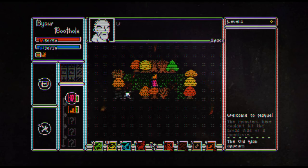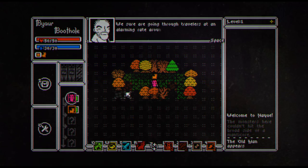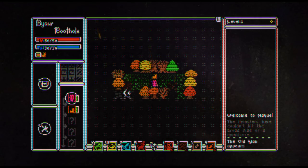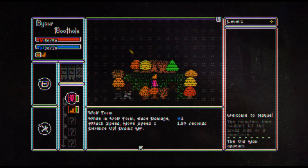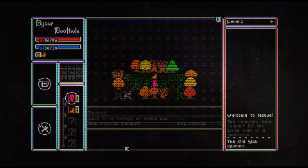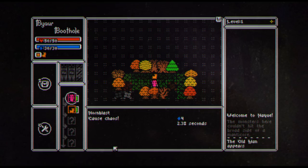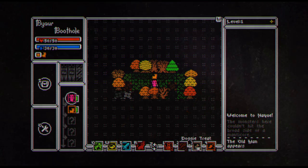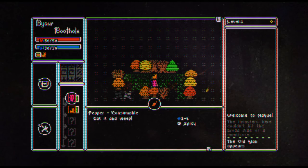Greetings, traveler. We sure are going through travelers at an alarming rate around here — this is my third character, by the way. So here is the game. I'm the pink guy in the middle, and Cuddles is right up this way. I have four abilities: quick step, horn blast, dash cut, and wolf form. While in wolf form, base damage, attack speed, and move speed all go up, but it drains my mana. Dash cut lets me jump and attack. Horn blast causes chaos. Quick step lets me move to an adjacent square without ending my turn. I've got jerky, a doggy treat, and a pepper — I guess that gives me mana.